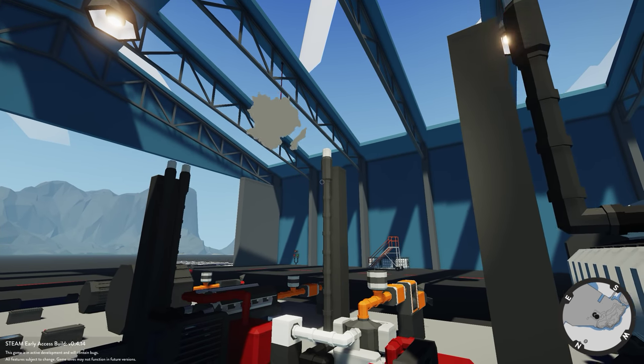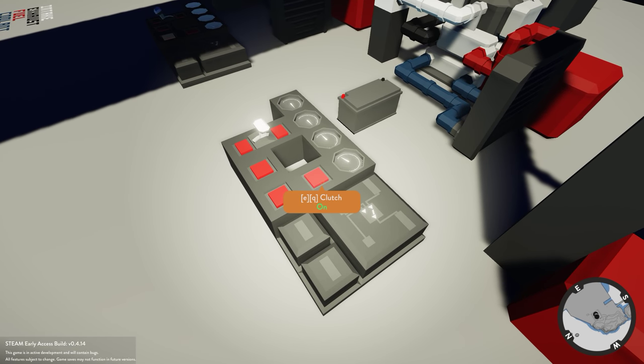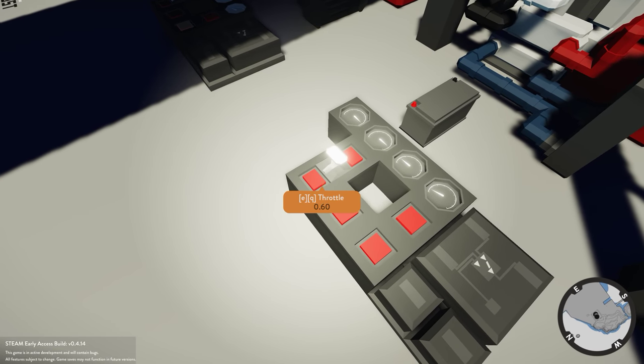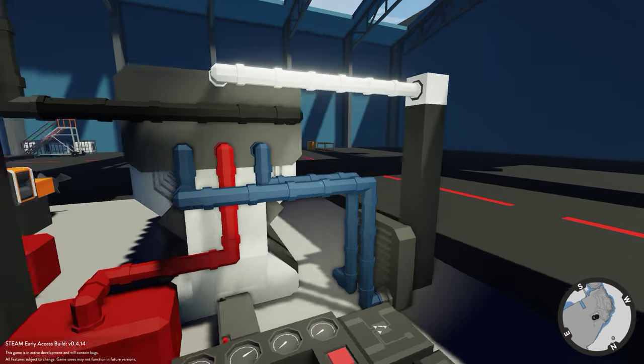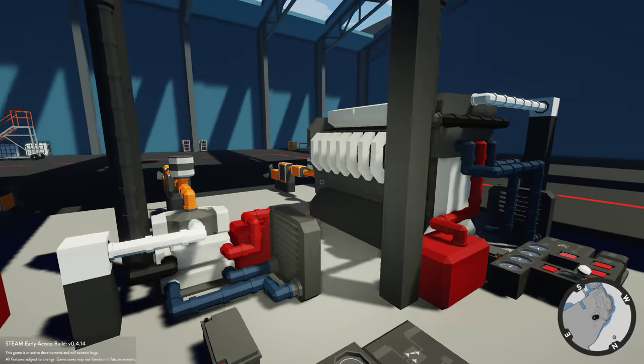Give it a little throttle, hold the starter, and you'll see we have power — but nothing going through because I have the clutch engaged. Disengage the clutch and there is power. I'll kill that to get rid of the noise.